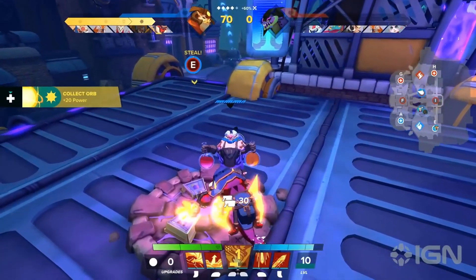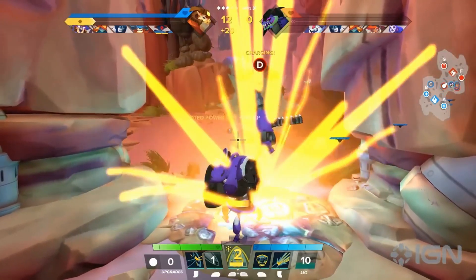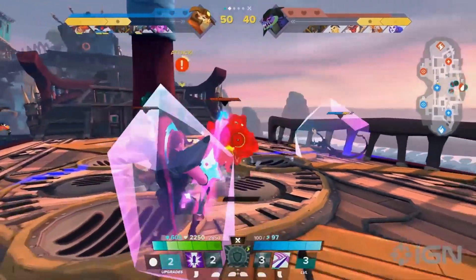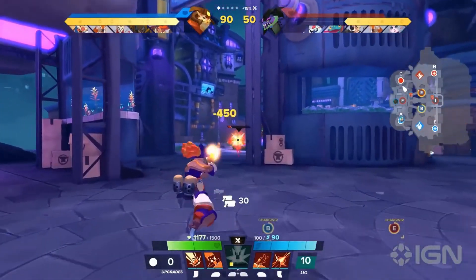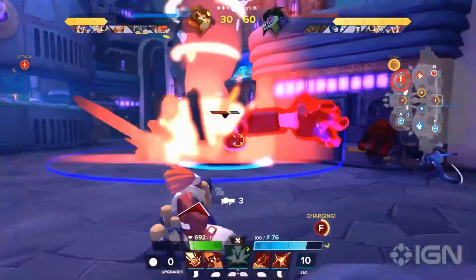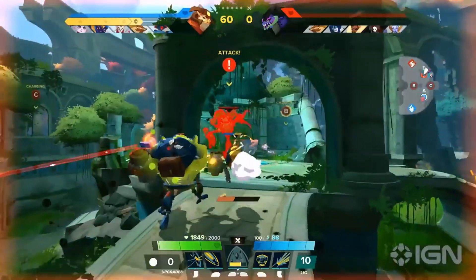You can earn power by collecting power circles and killing enemies. Capturing orbs gives you 20 power, and you can collect orbs at specific points on the map. Taking power isn't so easy though, as the enemy team will do whatever it takes to stop you. To stop someone from capturing, you can use one of your hero's abilities that have an interrupt effect, or you can take them down entirely.